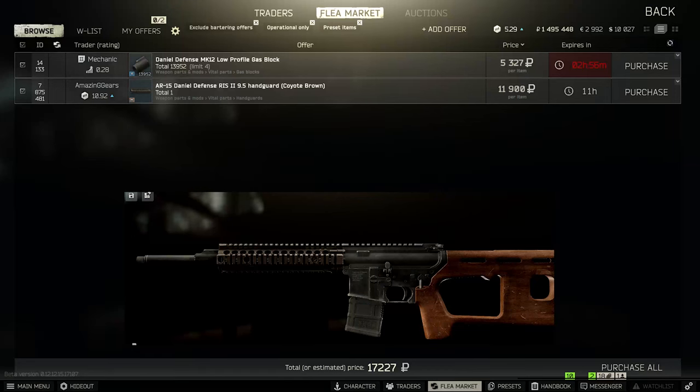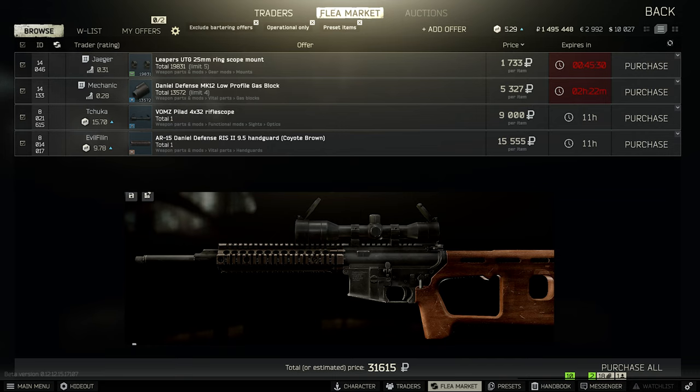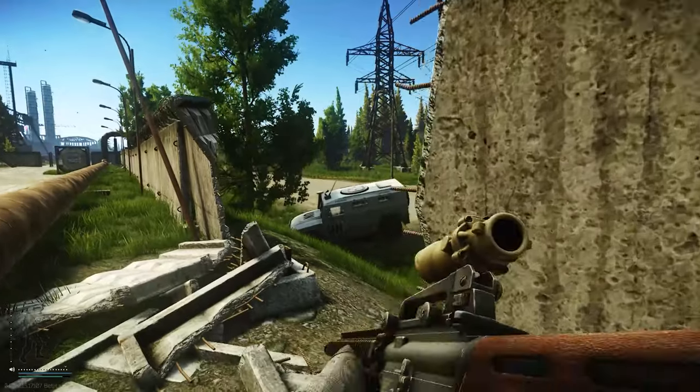If you don't have flea market access yet, you can still build the advanced version — you just won't have access to the ACOG. But since the weapon has very high ergonomics, you can get by with something like the Pilad — I'm not sure how it's pronounced — which is the basic scope available at Jaeger level one. It's very cheap but gets the job done.